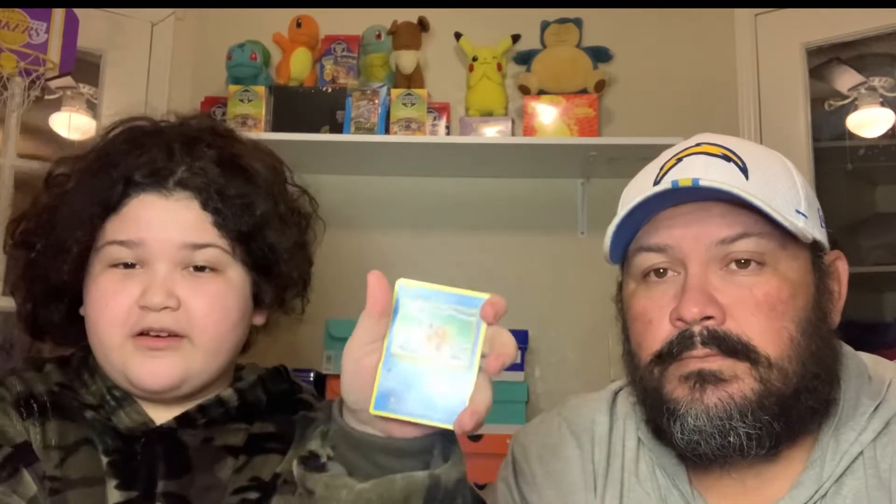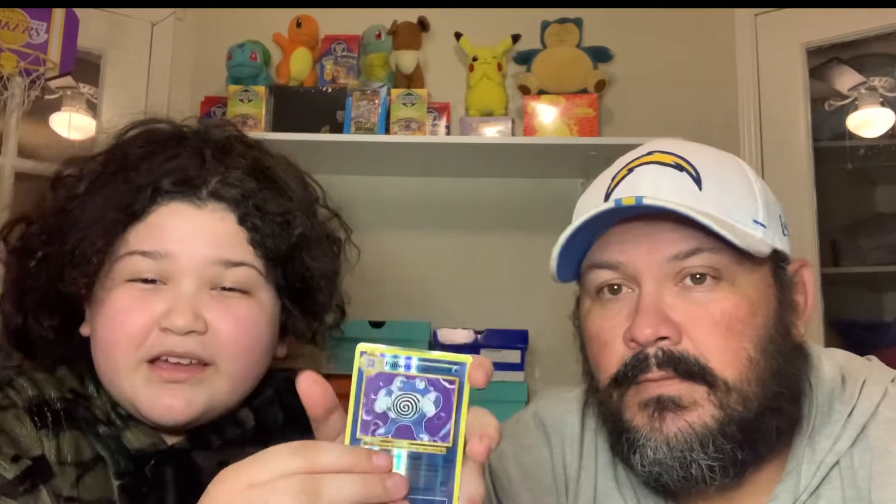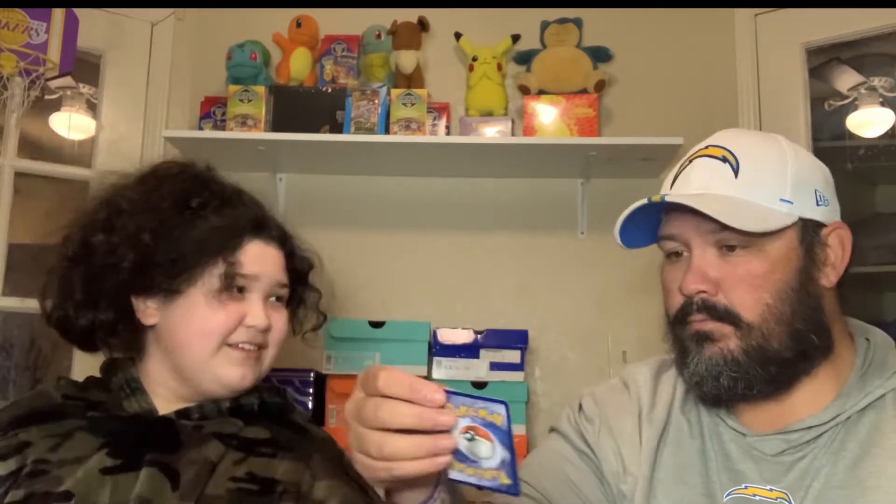First pack of the night — let's see. We got Charizard art, Poly Wag, a trainer Poly Wag seal, Magikarp, energy, Caterpillar — oh we don't have that one! And Mewtwo — look at the gold! That is so pretty. I've seen people open it and want to get that, but we hadn't pulled it yet. That's a great pull!